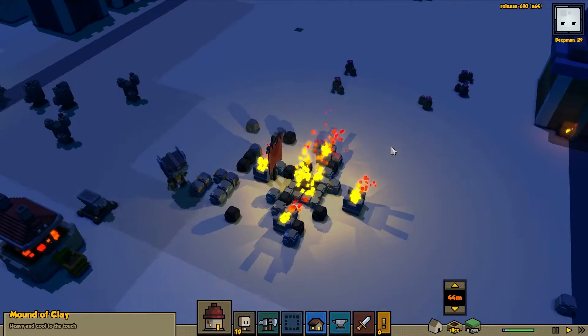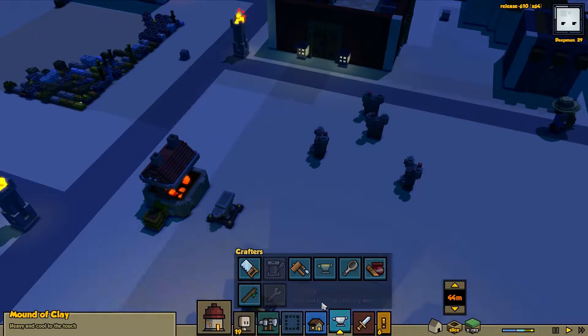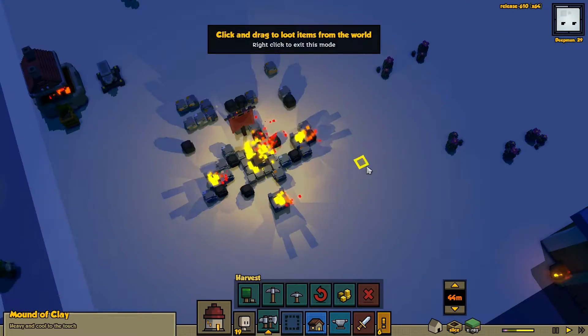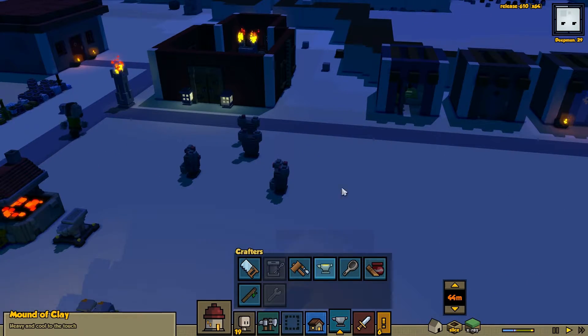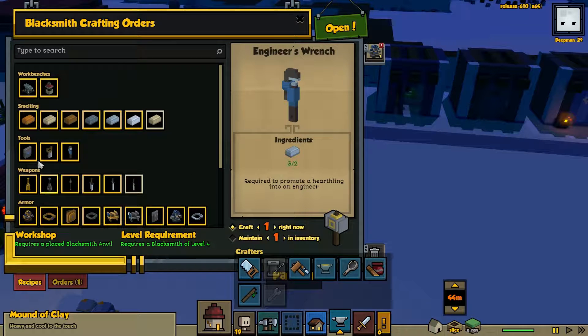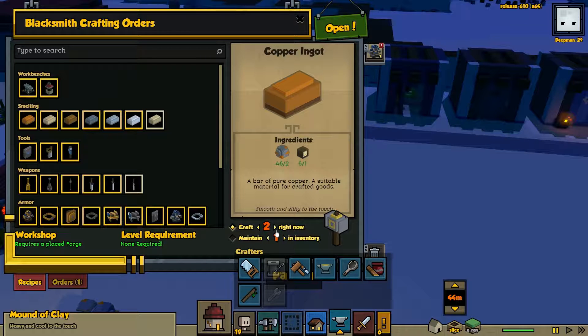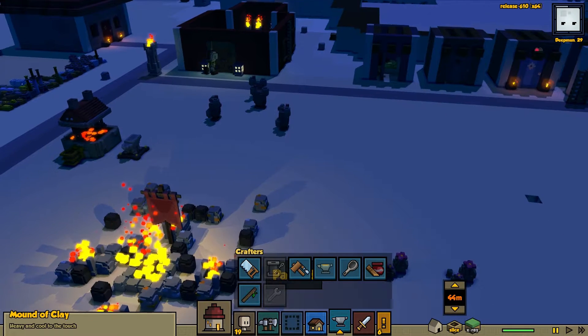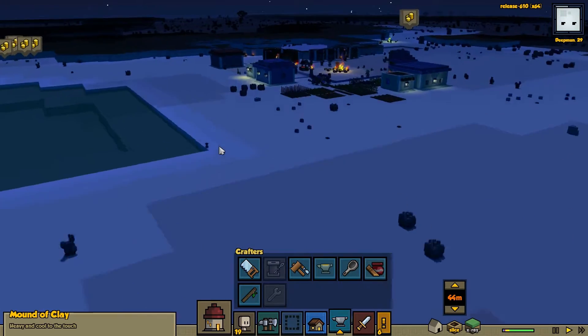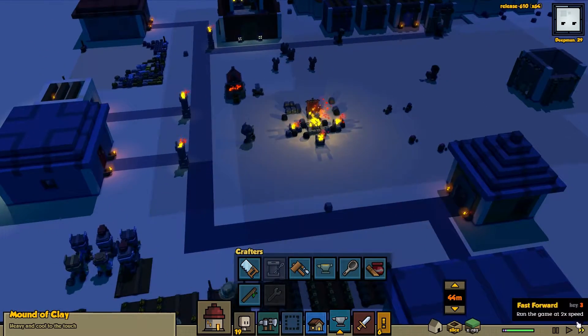We'll probably make another storehouse, probably need one. Thanks to that we can — do we have to loot this? No, it's already ours, cool. So we're gonna start queuing up some more stuff for the blacksmith. Oh wow, she already finished — she's a beast and a half. We're running out of wood though. Iron takes this... we'll make all six of our logs go towards making some iron ingots so we can make some steel. We've got so many orders queued up — it's insane, but everything else is looking pretty good.